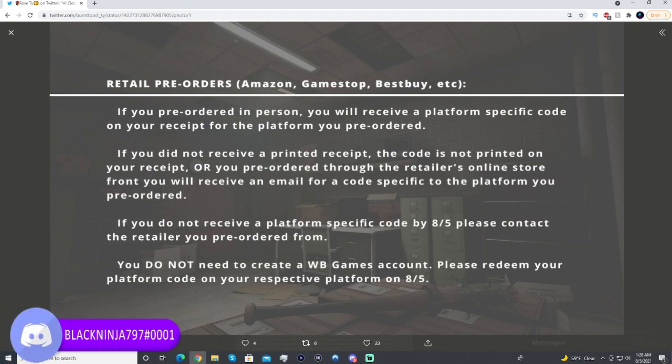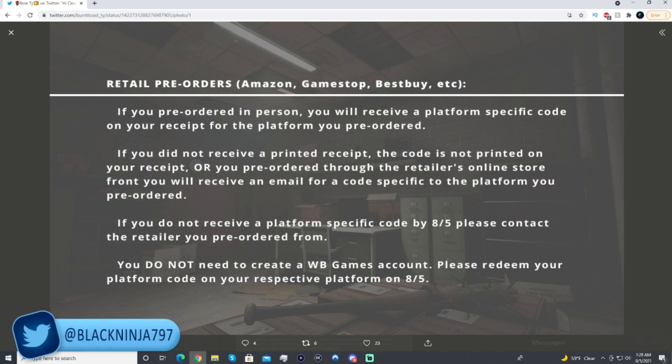So basically, if you got a physical copy of Back 4 Blood, on your receipt there will be an access code. That code is platform-specific - if you ordered an Xbox copy, redeem it on Xbox; PlayStation copy, redeem on PlayStation; same for PC physical editions. You can also get a code via email if you don't have your receipt, but I'd primarily focus on the receipt. You do not need to make a WB Games account - you just use your platform account like your Microsoft or Sony account.